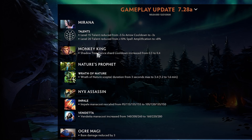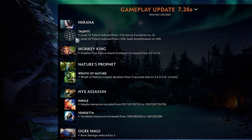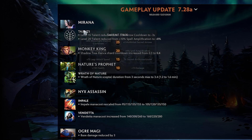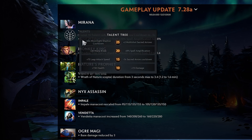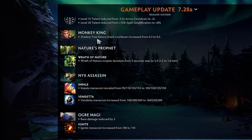Mirana level 15 talent reduced from 3.5 arrow to 3, and hard nerfing her talents. They really want Mirana to be a right clicker. Mirana support is still very good so I wouldn't shy away from it, but they're basically saying the Arrow scales too well in the magical damage group — which I actually agree with.